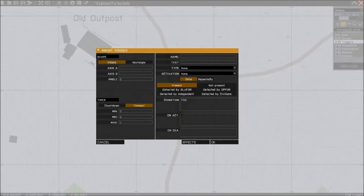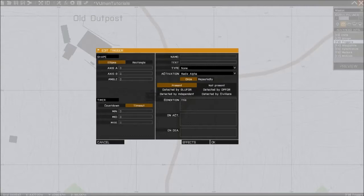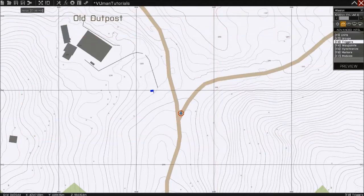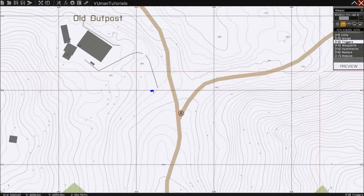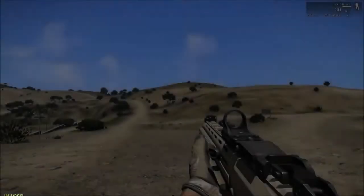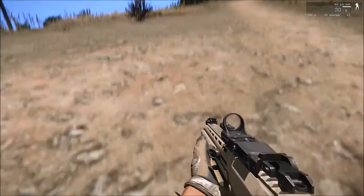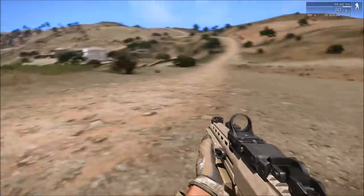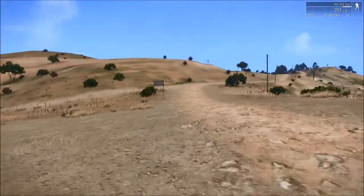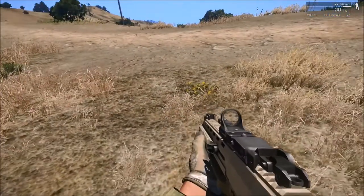We're gonna make this a radio trigger — Radio Alpha — and that's it. So I'm gonna put some command line here. I'm gonna explain this, but first I wanna show you what this does. So it will call a chopper with 6 units to our aid, on this position where we're standing. If I stand over here, it's gonna land over here. So let's do it.